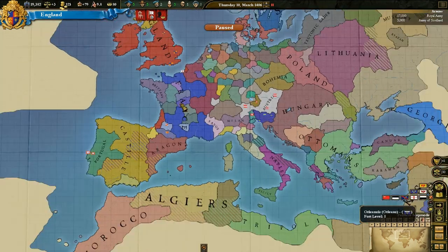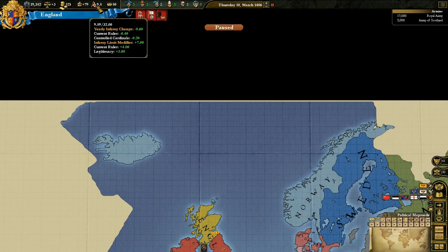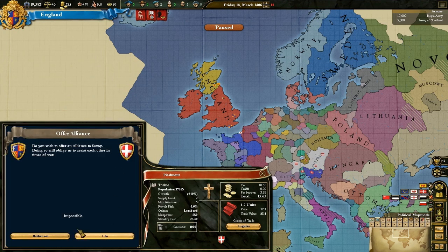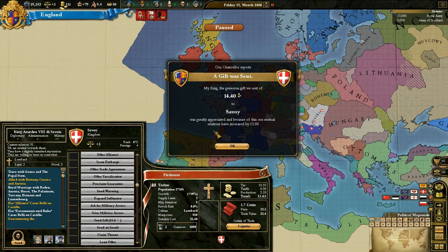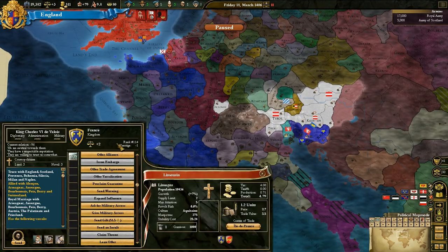Infamy is going to be a problem because in vanilla Divine Wind it doesn't increase as much as it does in this Misk mod, so I'm not quite used to it yet. Because our relations have decreased, it's already gone down to impossible. We'll send them a gift since we've got spare money, to increase the relations.